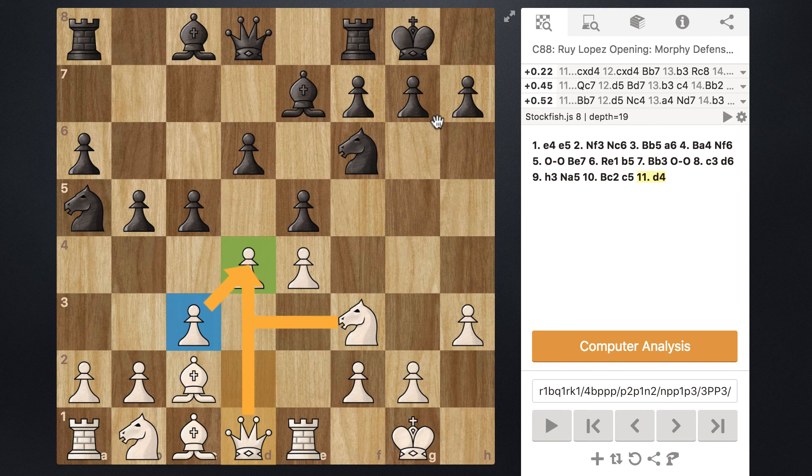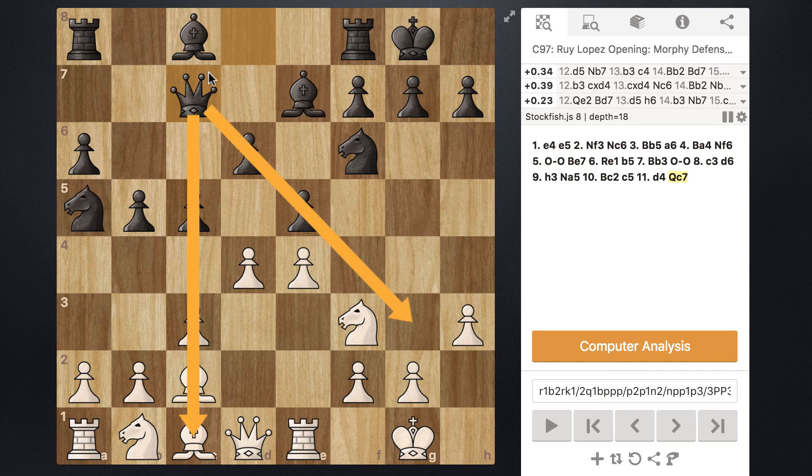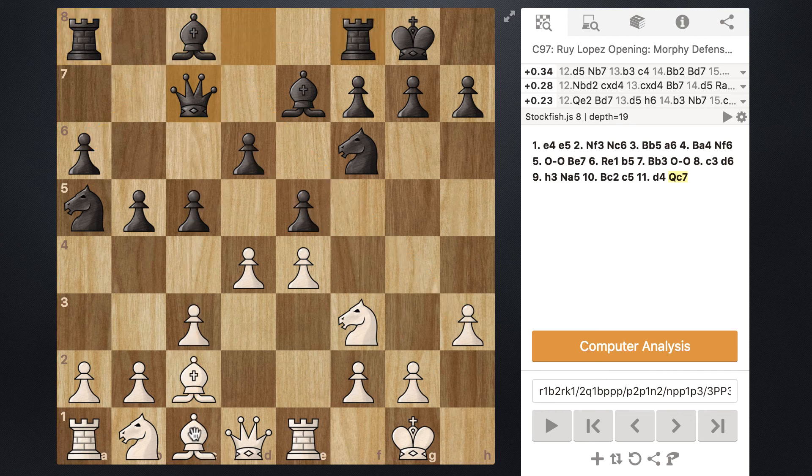To follow up in this variation, black is typically going to reposition their queen, most often to c7. This puts the queen in a better position to support their pieces when fighting for the center, and also they are now one bishop move away from connecting their rooks on the back rank, which is always a good thing. That is the overall strategy and concept behind the Chigorin Defense or variation. Thanks for watching, don't forget to subscribe, and I'll see you in the next chess video.